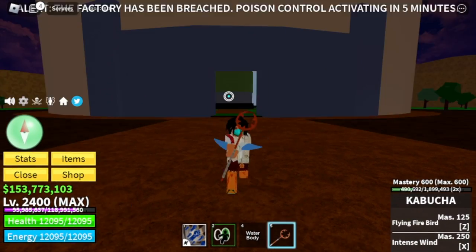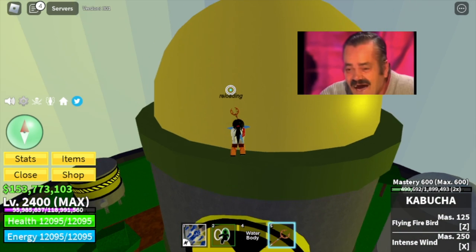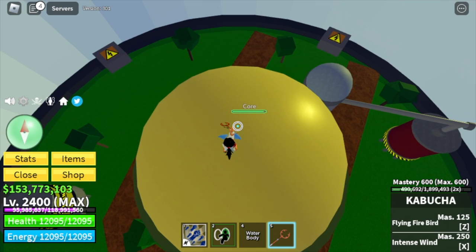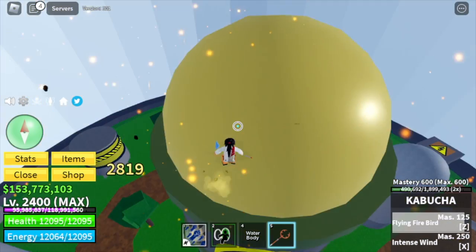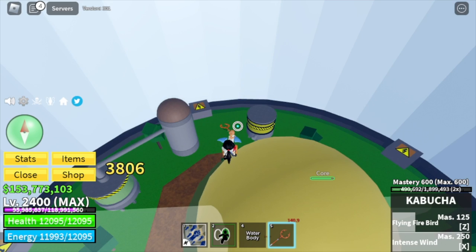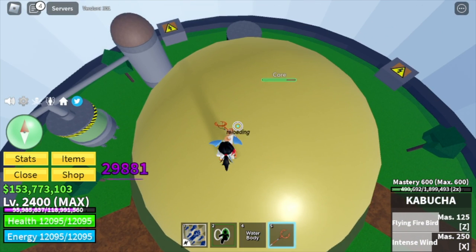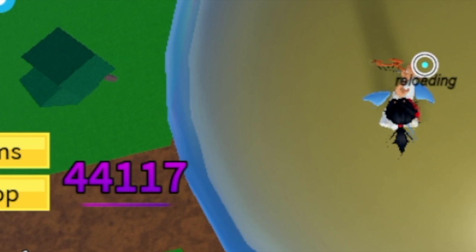Our next gun is the Kabucha. This gun has the fastest M1 in the game. For the initial damage, it is 1,269–1,296. Now for the skills, we have two: the Flying Firebird and the Intense Wind, for a total skill damage of 6,625. Let's check how much damage the Kabucha can inflict before the shield is back — we reached 30k, 40k, only 44k total.